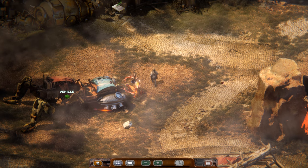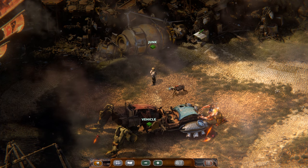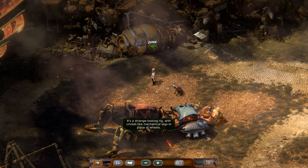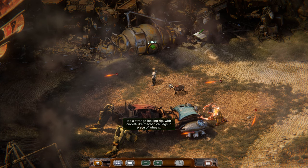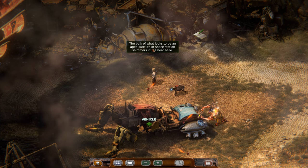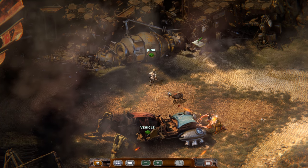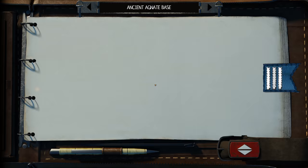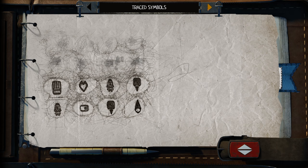All right, cool. It sounds pretty easy. How hard could it be to get the thing they want? Probably harder than it sounds. It's a strange-looking rig with cricket-like mechanical legs in place of wheels. The bulk of it looks to be an aged satellite or space station shimmering in the heat haze. Some sort of diagram here. This seems part of a puzzle.